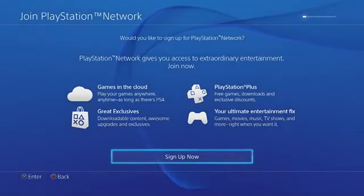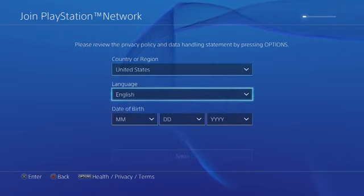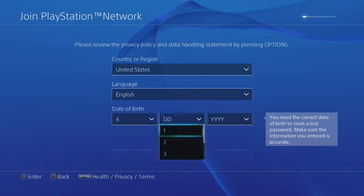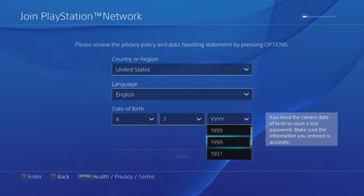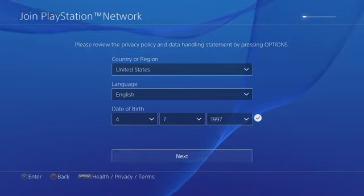Sign up now. Depending on where you live, make sure you put your actual country and language. Here's an important one: you want to make the date of birth over 18. You want a master account with no parental guidance, so pick a year under 1998. I'm going to pick 1997. Once you're done, click Next.